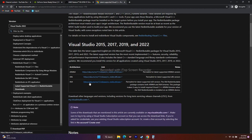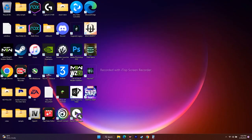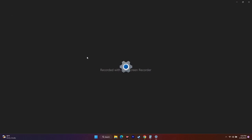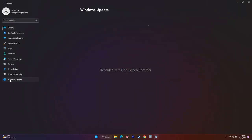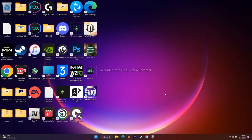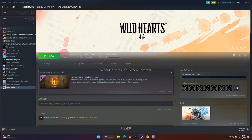Next, update Windows. Go to Settings, then Windows Update, check for any available updates, click Install All, and install everything. Once done, restart and try to play the game — this should work as well.